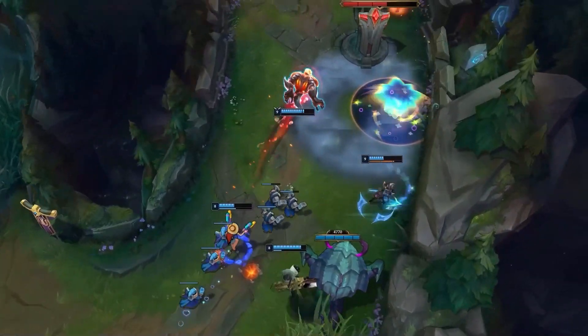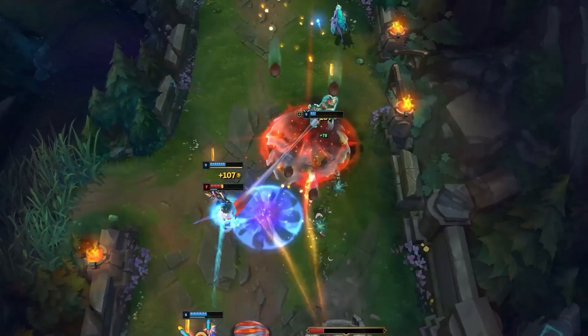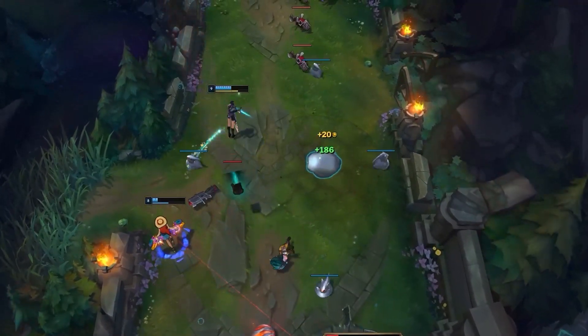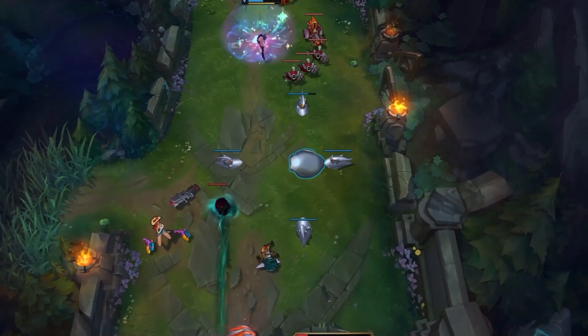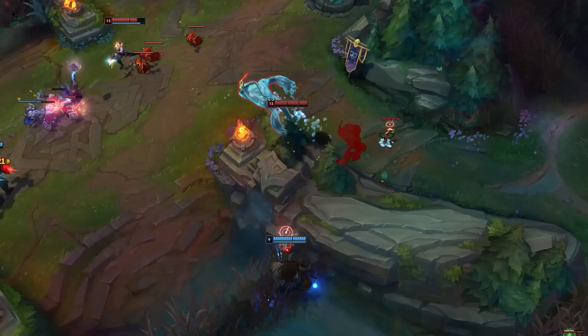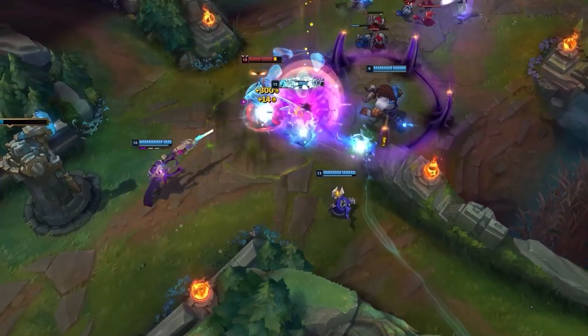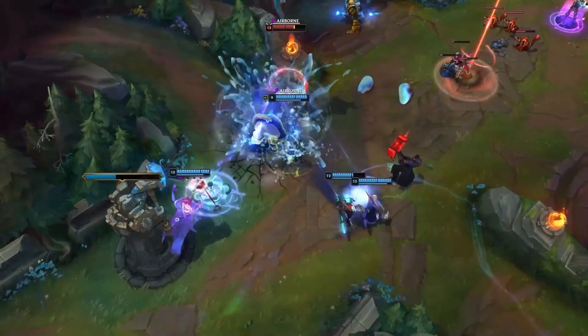Just in case that wasn't enough, you have your passive to save you — in case your laners are completely shocked that a jungler decided to dive. Don't think this is only an early game trick; in the mid to late game you can abuse it as well. Make sure you're consistently focusing on vision control and creating spaces in the fog of war from which you can use your E.